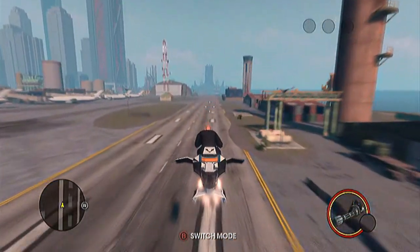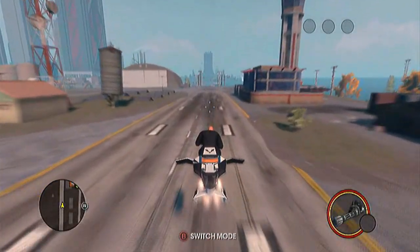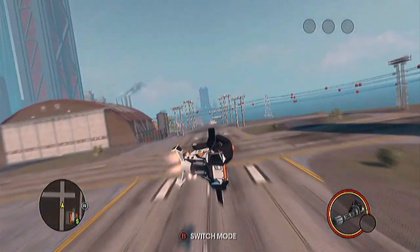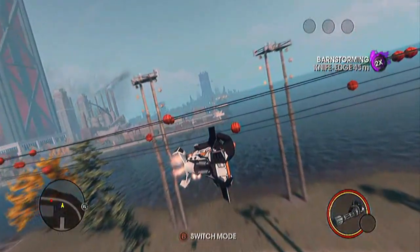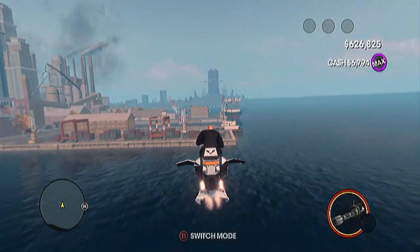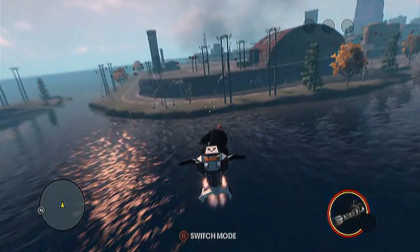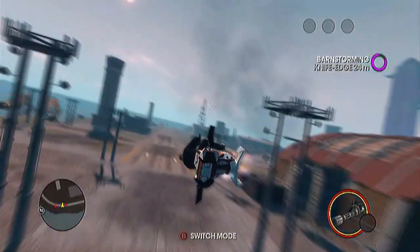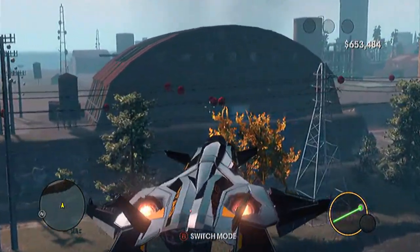Barnstorming also works with the vertical takeoff and landing Spectre. It's a lot easier to do as it's a much smaller vehicle, however it's a lot slower and may take longer. Knife edging still works so you can get that 2x bonus, and it works fine from either side. Be careful with smaller vehicles as you might miss a few bonuses.